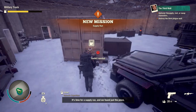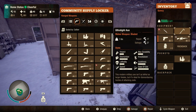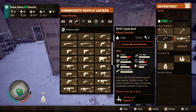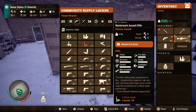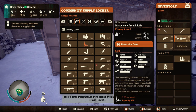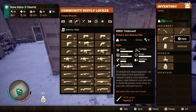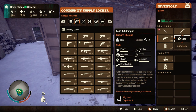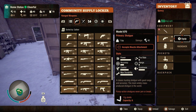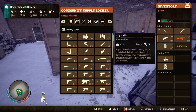Now if you pay attention to what I'm doing, what I'm about to do is swap out guns — guns that have benefited me to help destroy the plague here. What you want to do is have guns that have a lot of power damage, whatever you want to call it, because it will help you destroy it a lot faster. Along with grenades, thermite grenades, molotov, soda can bombs, whatever you guys like to use — personally I love napalms.